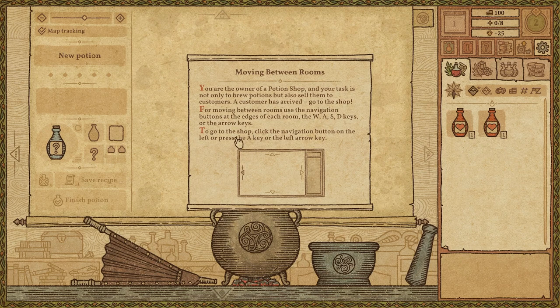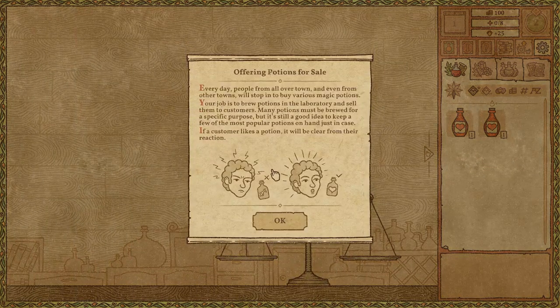Moving between rooms — you are the owner of the potion shop and your task is not only to brew potions but sell them to customers. If customers arrive, go to the shop floor. Navigation is WASD. Every day people from all over town, and even from other towns, will stop by to buy various magic potions. Your job is to brew potions in the laboratory and sell them to customers. Many potions may be brewed for a specific purpose, but it's still a good idea to keep a few of the most popular potions on hand just in case.